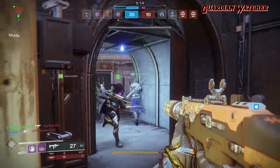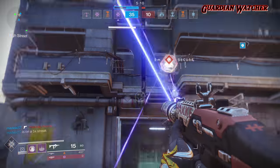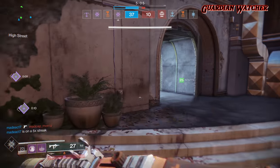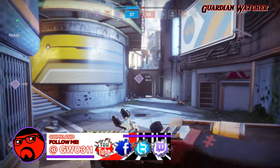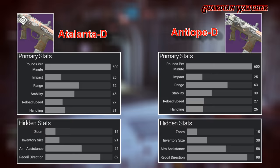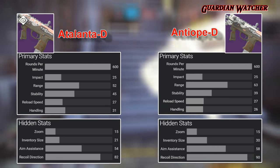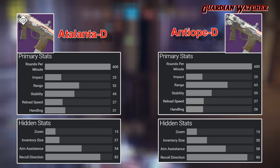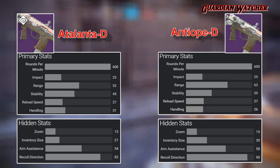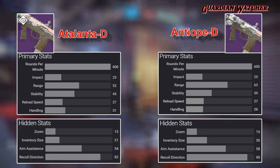The Atalanta-D is pretty much the opposite weapon of the NEO-D: where the NEO-D excels at range, the Atalanta-D excels in stability. Comparing the two SMGs side-by-side, they both have the same RPM, impact, reload speed, and zoom. The NEO-D has more range, inventory size, and slightly better aim assist. As for the Atalanta-D, it has better stability, handling, and slightly better recoil direction than the NEO-D.